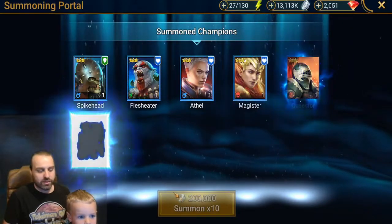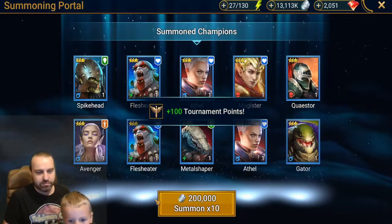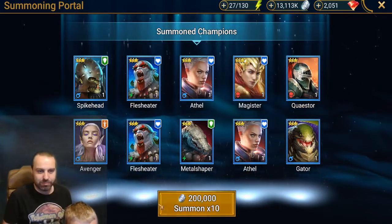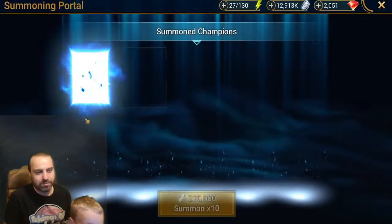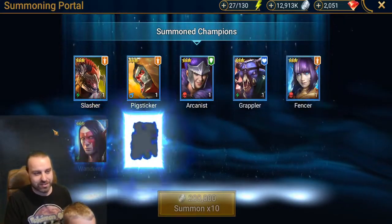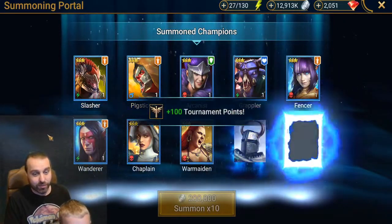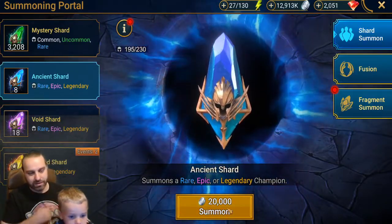I think we hit the thousand points that we needed. All blue — we don't need green boxes, only the purple ones and the golden ones, that's what we're looking for. But we got one gold one, right? So now you have to do them separately like this.